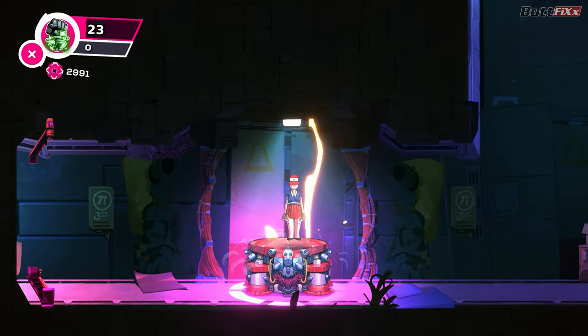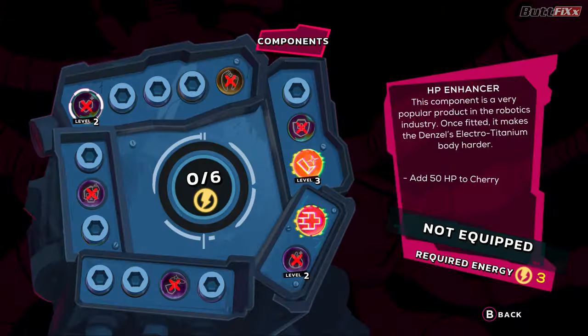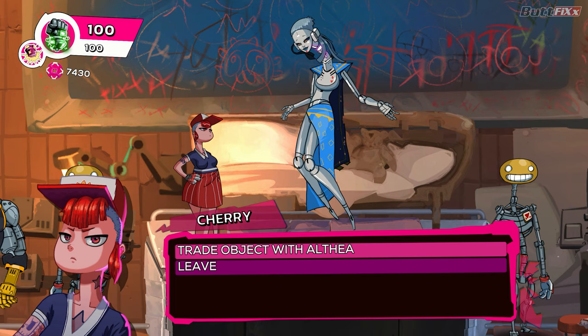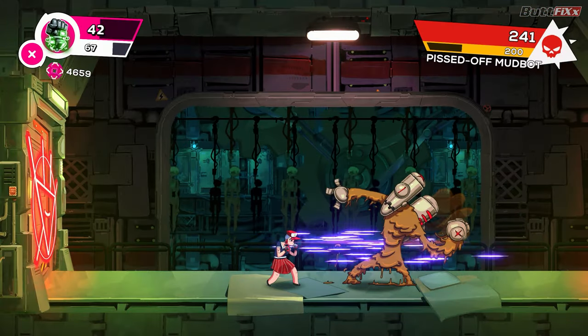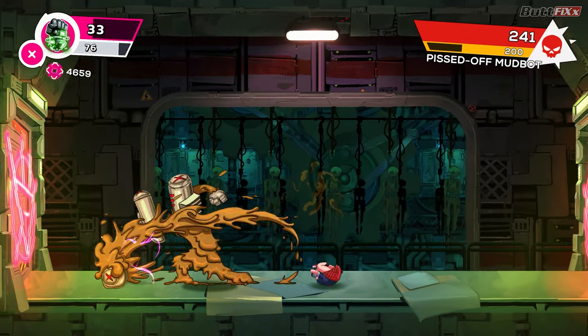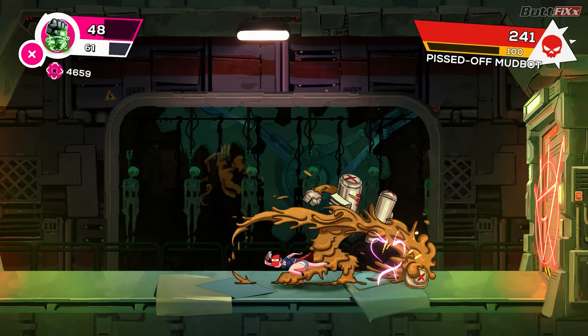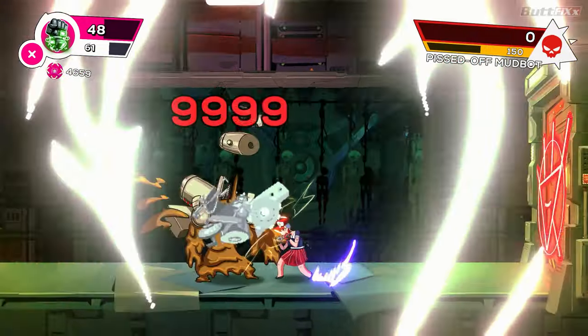It's a metroidvania, so it has all the typical metroidvania stuff: upgrades, switchable perks, hidden stashes, side quests with characters that eventually become merchants, bosses, and everything else. The only notable thing in the combat system is that it has a parry mechanic. Enemies flash a warning right before initiating a parryable strike and you have to press a dedicated parry button at the right moment — the usual affair. It's fun, but the timing is kind of tricky and sometimes it's hard to tell how far you have to stand from the enemy to parry successfully.